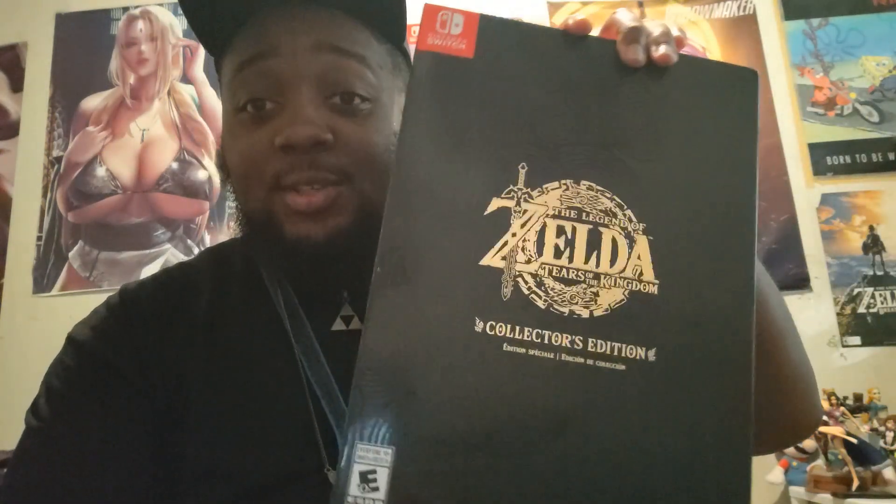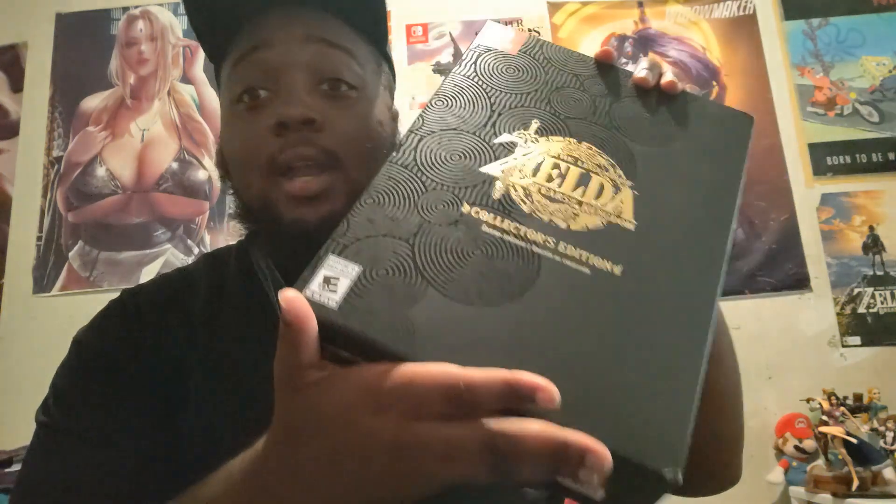Hey, what is up you guys, it's mgamer here and today we're back with a brand new unboxing video. Today is a good day to be a Zelda fan because we got a lot of stuff to deal with. If you follow me on my socials, you already know what time it is. We got a couple of Zelda amiibos — one from Twilight Princess Link and one from Tears of the Kingdom Link. We also got an arm sleeve, a wooden plaque, and another surprise: the collector's edition of Tears of the Kingdom.